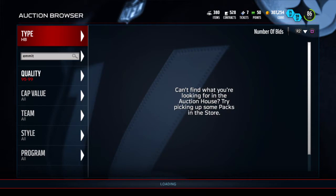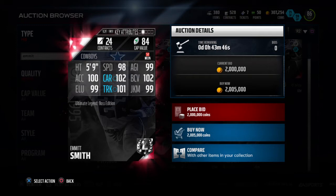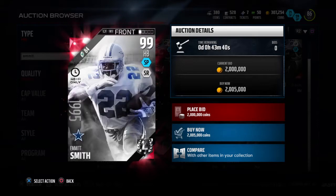Here's his boss card. 98 speed, 99 agility, 100 excel, 102 carry, 102 ball carrier vision, 99 elusiveness, 101 truck, 99 juke. So basically the same stuff. Looks like a beast on paper, but we will see how he plays. I'll pick him up.